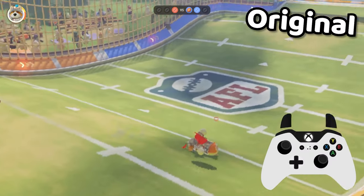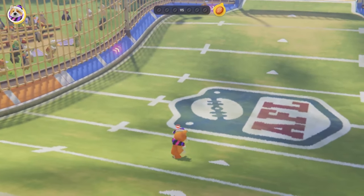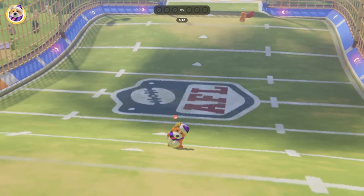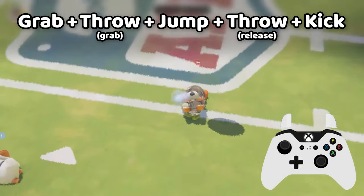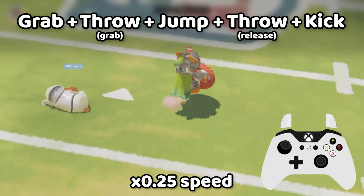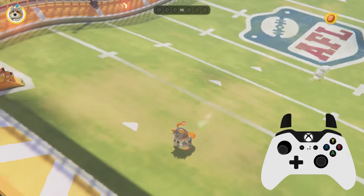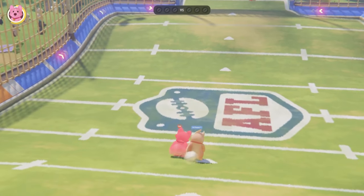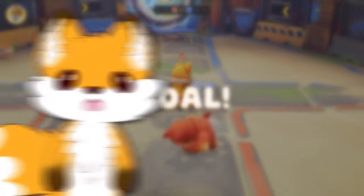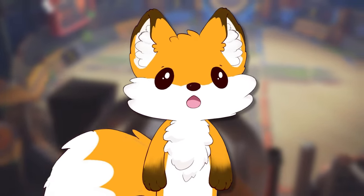Number three: the delayed item fling. I recently discovered this version in a Beast Football match. What sets it apart is that you can fling items even further but sacrifice height to convert it into forward distance. You perform it the same way as the original item fling, except you delay your kick input by about half a second. You can throw the ball in Beast Football completely from one side of the pitch to the other, and most of the time the ball lands directly in front of the goal — bypassing the bar that the original fling would hit. You can even score in Buzz Ball with this trick.